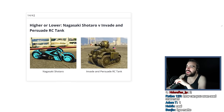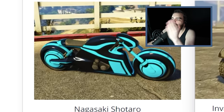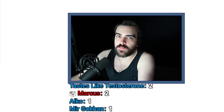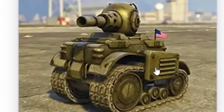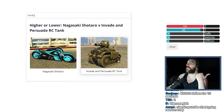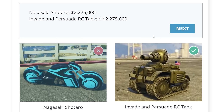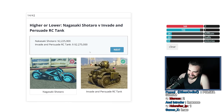Nagasaki Shotaro versus Invade and Persuade RC Tank. This is the Tron car and this looks like a tank built for ants. The Shotaro is probably worth like $2 million. And this thing, because it's made for the American government, is overcharged to shit — government contracts, as Lester says — probably worth like $4 million. Actually I don't know what this tank does, so I don't know how to value it. Not thinking insanely, I think this is probably worth like $1 million and this like $2 million. Wait, but that other bike was worth $2.5 million, so this has to be worth like $3 million. $1.5 million? A 50k difference? Who's going to know that? Painful.